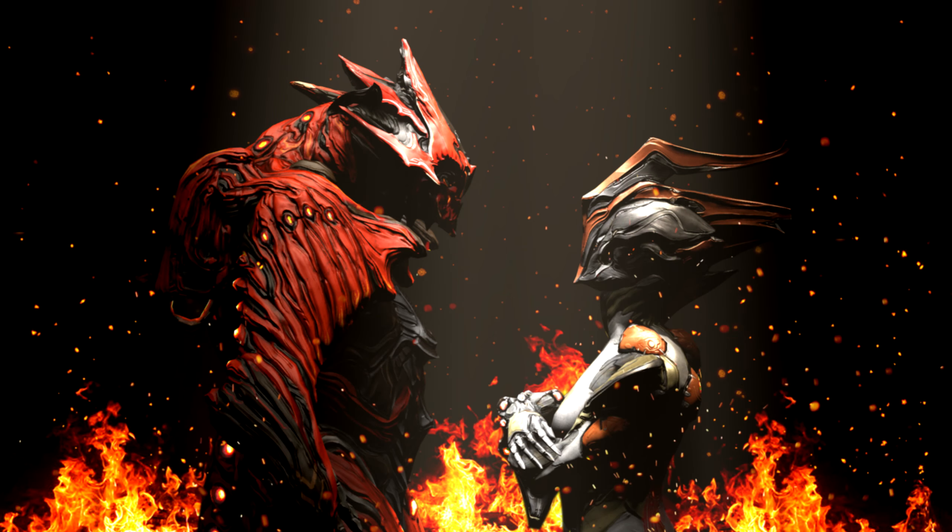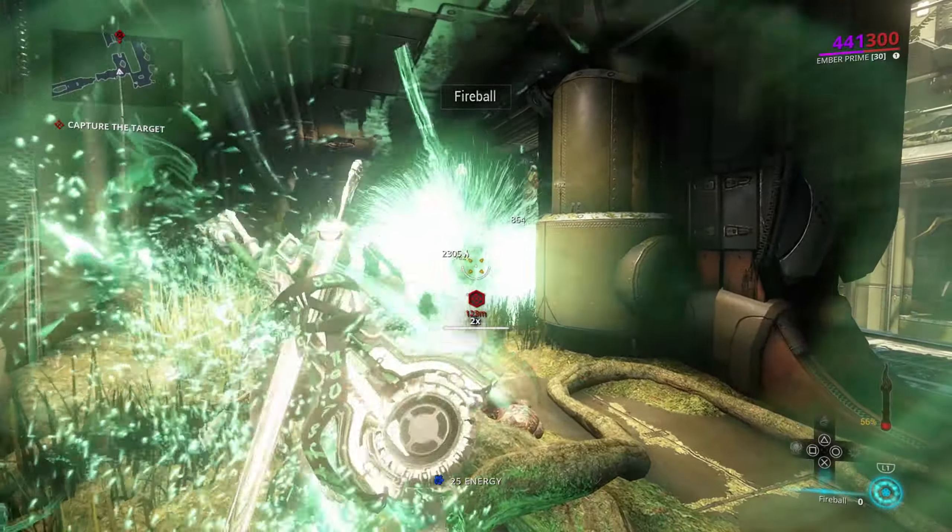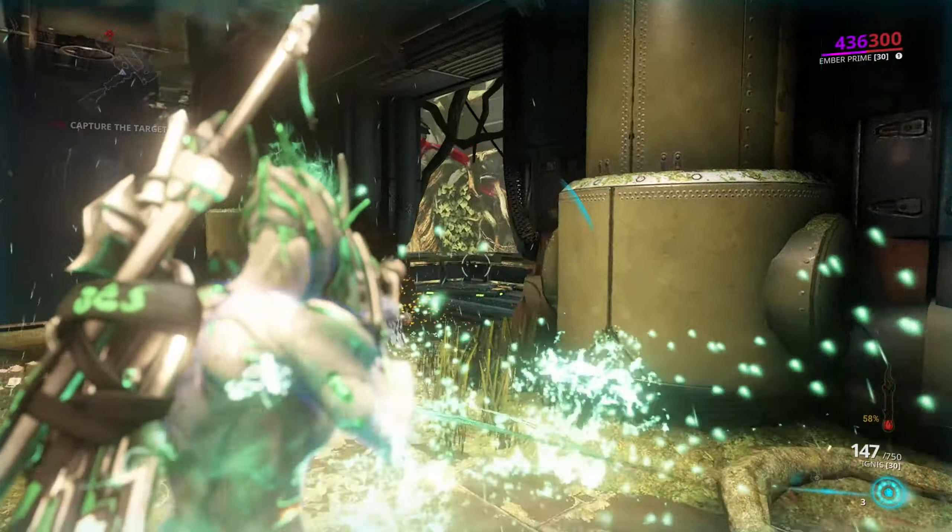Ember's second ability, Immolation, is sort of a fiery protective wall that rotates around you. Any damage taken while this move is activated is diverted until your energy runs out or you overheat. In order to keep your meter down, you must use moves like Fireball to release that collected heated energy. As a bonus, the higher your Immolation levels are, the faster and stronger your fireball moves are too.